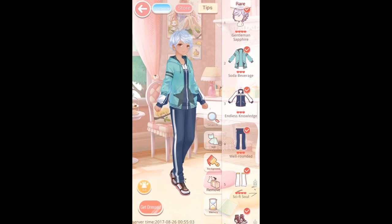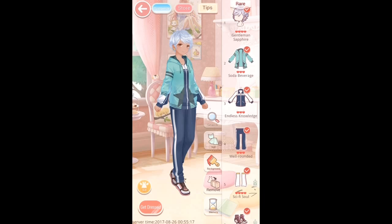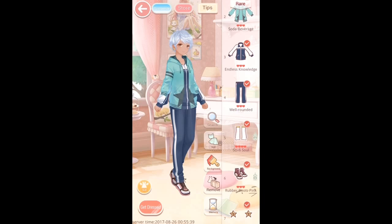This is the outfit I used to pass the stage. The simplest thing to do is go into the quest tips and pay attention to the red letters, which says 'sports outfit' and the style of 'simple and lively.' I picked things first that had the sports tag - the top, bottoms, jacket, leggings, tights, and trainers all have the sports tag. Everything else I picked with simple and lively tags, and that enabled me to get an S rank.